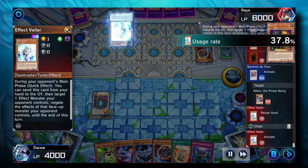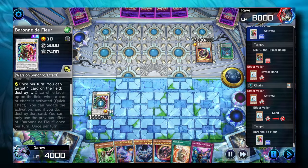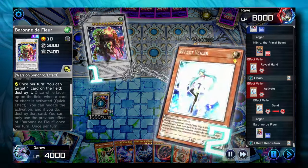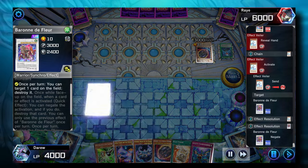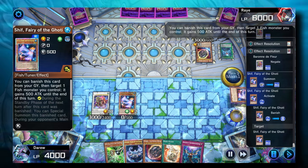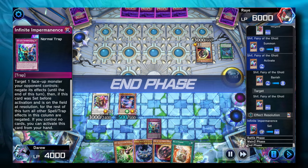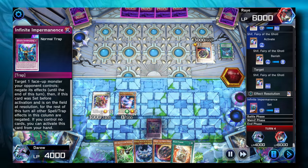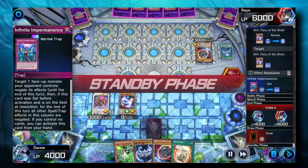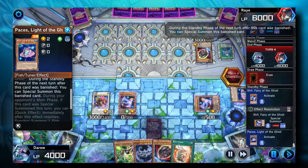We could destroy the Nib Token, but they activate Effect Veiler. Now we don't want to commit too hard here because they might draw into a Nibiru. We'll normal summon the Shift so we have a Fish on the field, allowing us to banish the Shift in the Graveyard, set the Imperm, and pass our turn. On the opponent's Standby Phase, we'll get our Shift and Paces back.